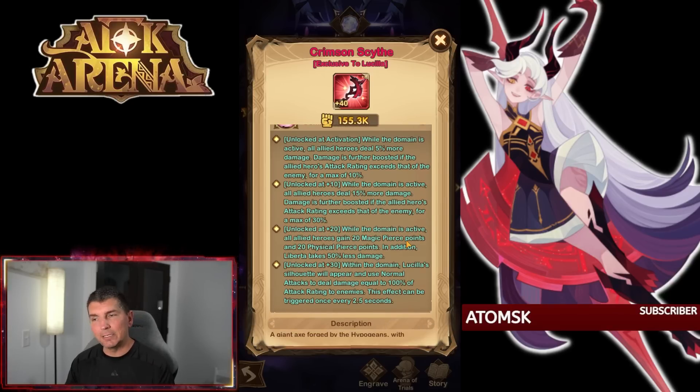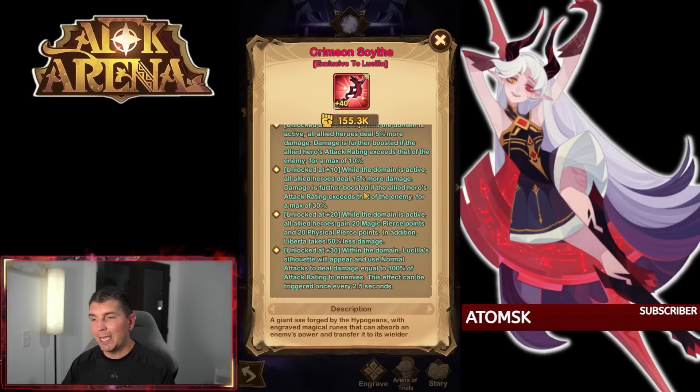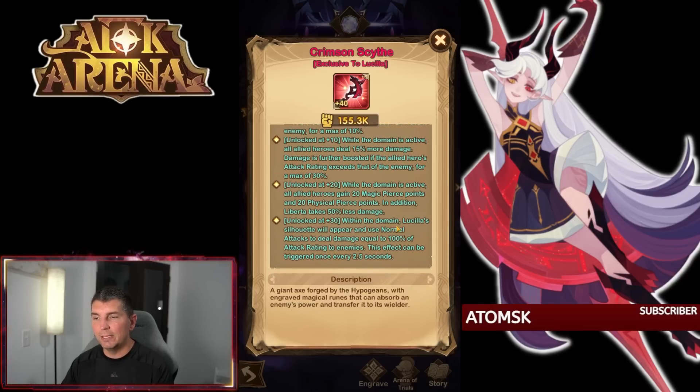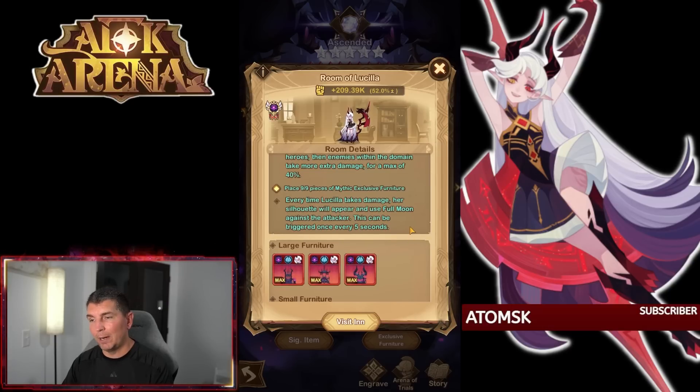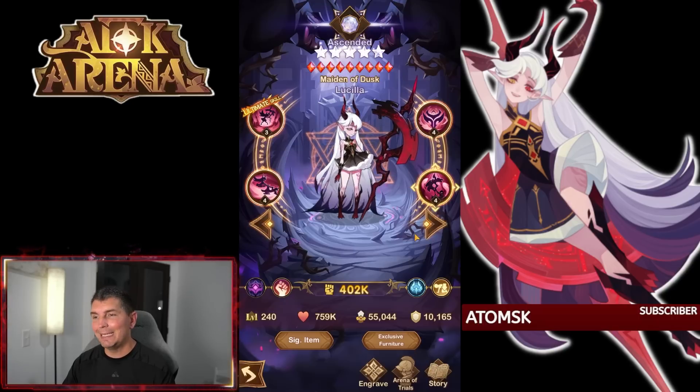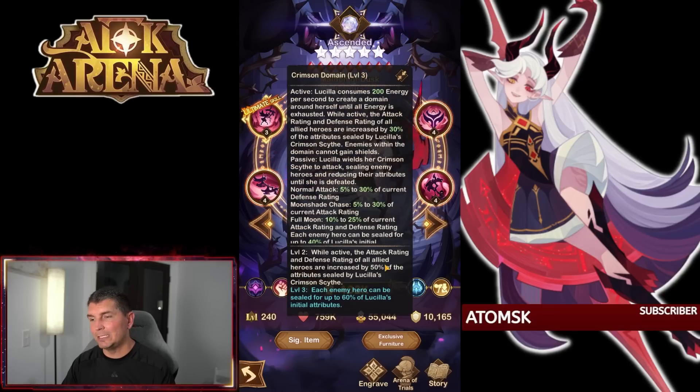On the signature item — without having the celestial counterpart, it doesn't work as well in formations. When the domain is active, all heroes deal 5% more damage, further boosted to 30% if allies' attack rating exceeds the enemy's. Magic pierce and physical pierce go up within the domain. Lucila's silhouette will appear and use normal attacks to deal damage. Enemies within the domain take 20% extra damage. If there are more surviving allied than enemy heroes, enemies within the domain take an extra maximum of 40% damage. When she takes damage, the silhouette appears and uses full moon against the attacker — but again, Liberta is doing all of the damage in these formations.